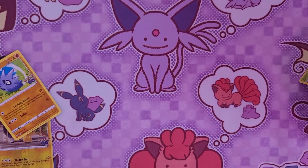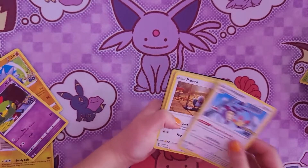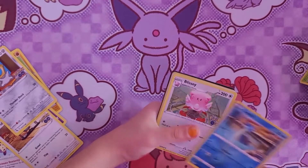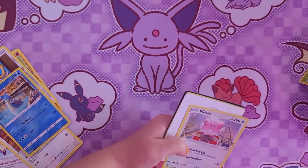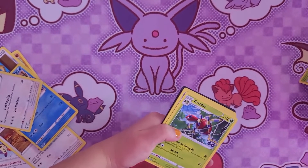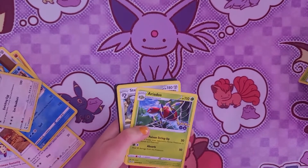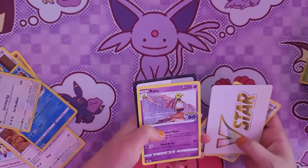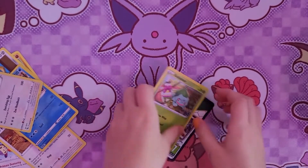I'm going to guess Leaf for Bulbasaur again. Oh, it was Natu. We have Natu, A-Bump, Magikarp, Meltan, Lapras. Oh, this is the raids that you do in Pokemon Go — the V-Star. This is the Evolved form. Why are we getting so many evolutions? Steelix, and another Evolved one. We have another Natu.